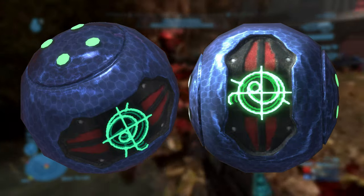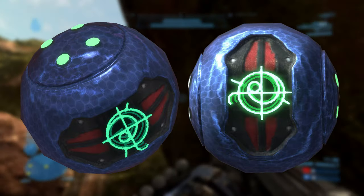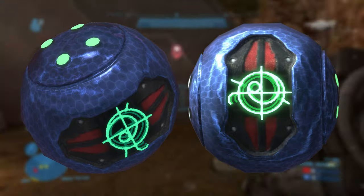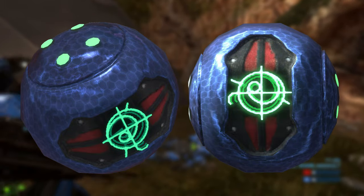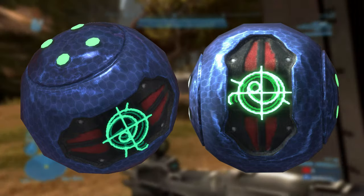The grenade is spherical in shape and straightforward in design, with the activation switch located on the orange colored area of the grenade. Above the activation pad is a Forerunner glyph. The T1 AP's casing is made of smart matter programmed to stick to infantry targets. When primed, the T1 AP starts to vent its coolant. After the coolant has been discharged, the plasma generator inside destabilizes and the grenade detonates after a few seconds.